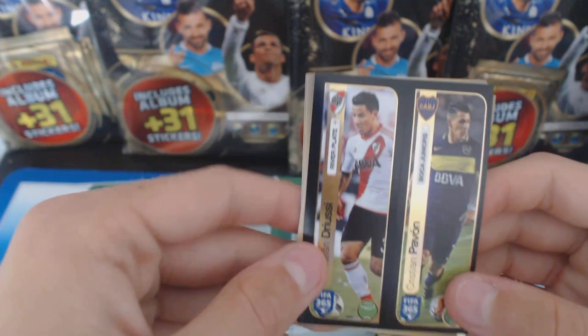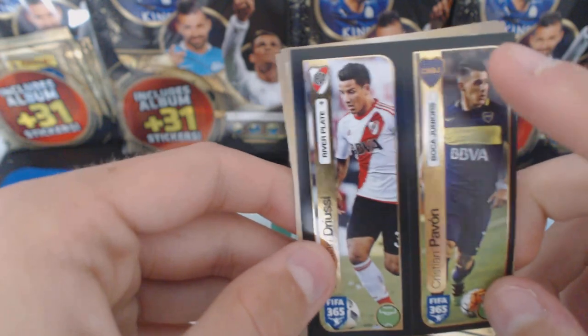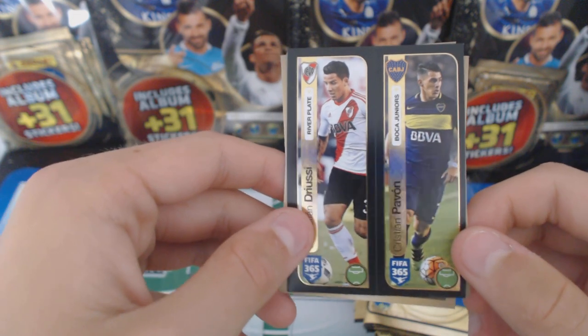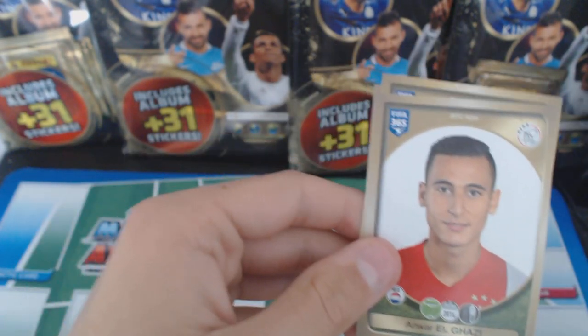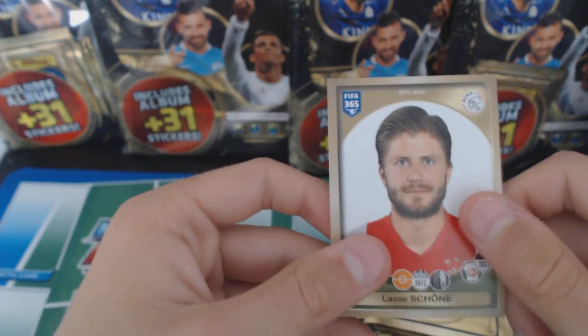Oh, we haven't had these in a while - we've got a duo sticker! I haven't had this one yet and it is a different club as well. It's Boca Juniors and River Plate - yeah, it says on there. We've got Boca Juniors and River Plate: Dio, Pavon, and Drusi. Francesco Nashera, El Ghazi, Guzman, and Shauna.